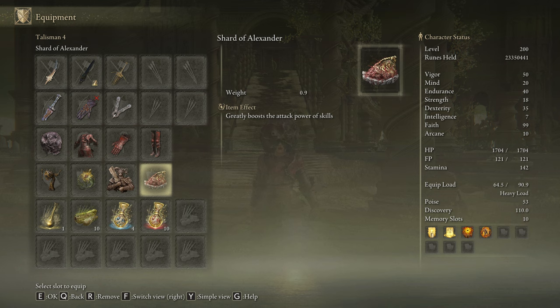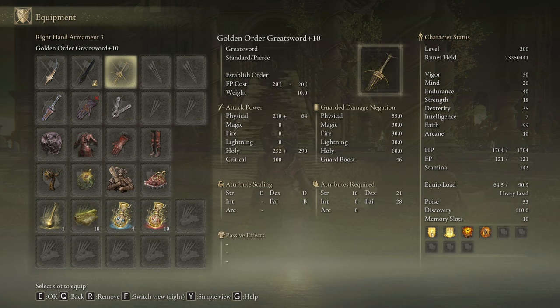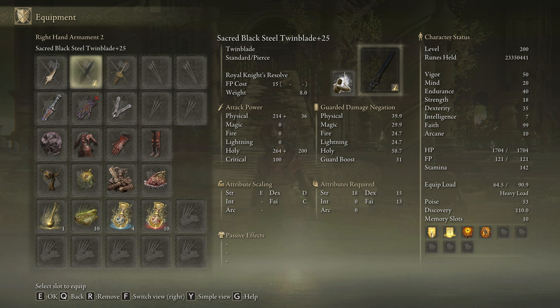In case we want to use the Euphoria Vortex or the Establish Order skills, we have to replace the Axe Talisman for the Shard of Alexander — but that will be the only change. In our Flask of Wondrous Physic, we are going to use the Blood Socking Crack Tear and the Holy Shrouding Crack Tear. This weapon devours stamina so be sure to craft some Pickle Torten Legs to boost your stamina regeneration speed. I am showing you the weapons that you can use with this build — it doesn't mean you need to have all 3 equipped at the same time.